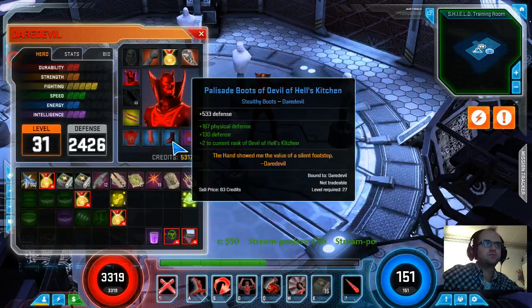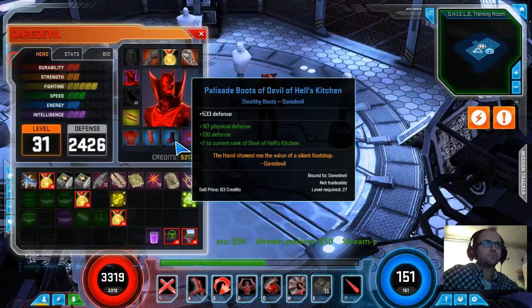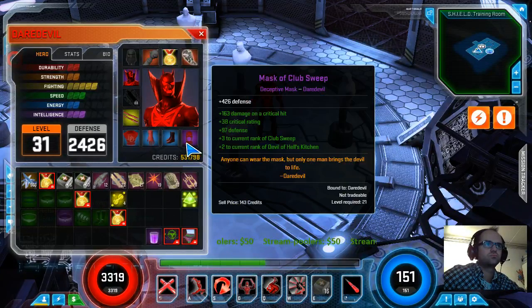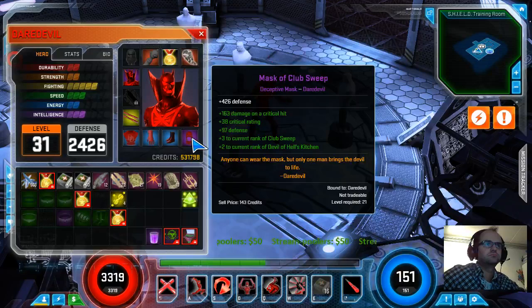So you don't really go for either crit or dodge on your other gear? It's mostly... I don't look for dodge on it, just because his dodge is already so high, and adding more to it you just start to see those diminishing returns. I do look for crit. I think you can get crit on the mask, and right now I've got a mask with health, crit, and damage on critical hit, as well as additional ranks in Club Strike. Yeah, that sounds like a perfect roll.